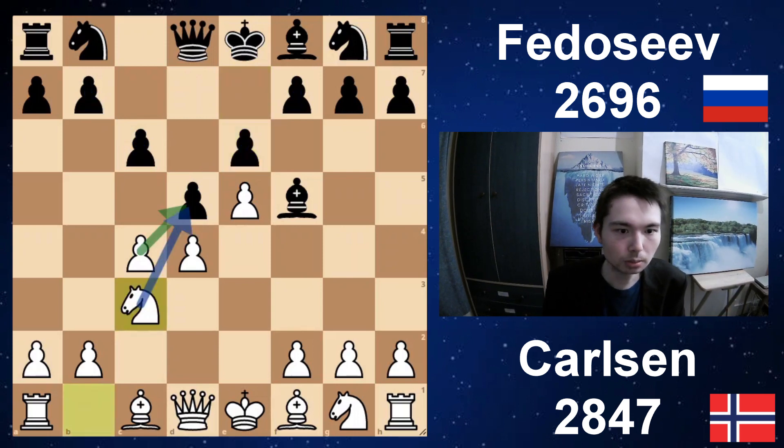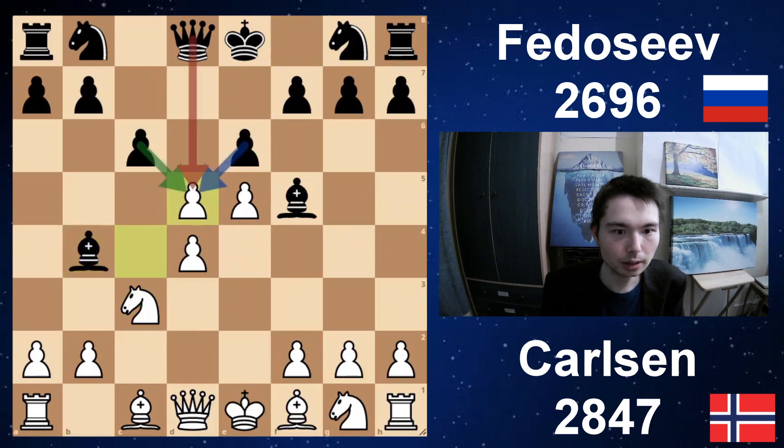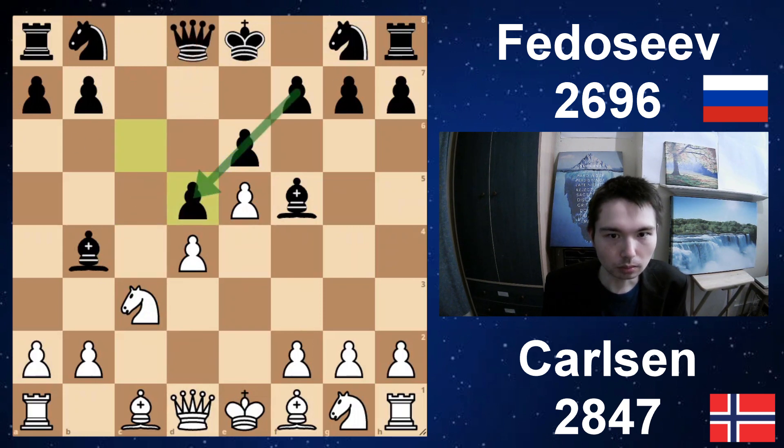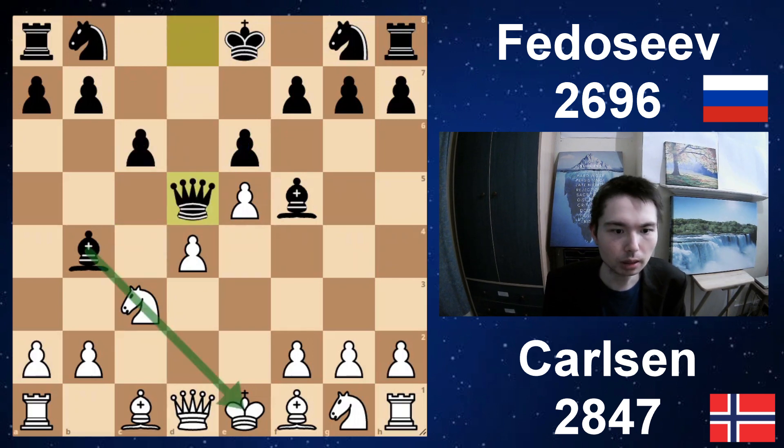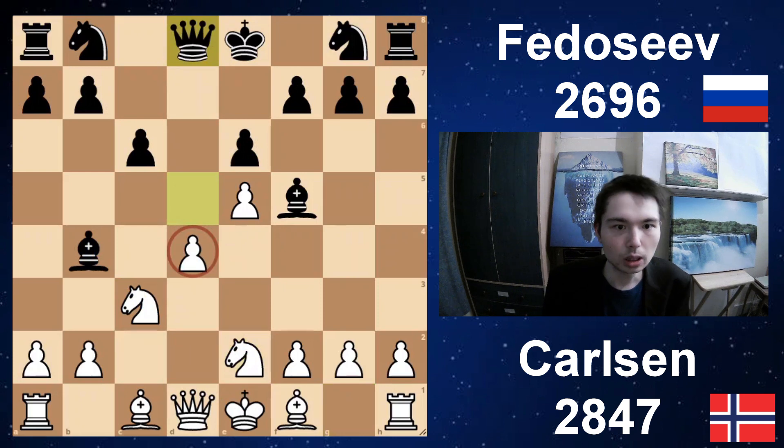Knight c3 — you attack the pawn twice. And bishop b4, pinning the knight. Take, and in this position black has a few moves: you can take with the pawn, the other pawn, or the queen. Today Fedoseev chose to take with the queen. One option is just to take with the pawn and you get this solid structure. Also black needs to win this game, or else he gets fourth place in the World Cup. Queen takes d5, using the pin on the knight. Knight e2 — a really cool move; the knights defend each other. Queen back to d8. Why has black done this? It's because then this pawn could be a target. a3, drop the bishop back.